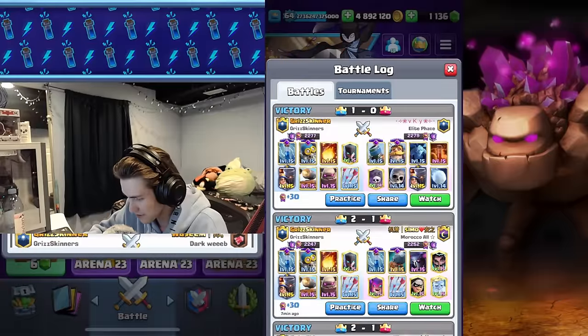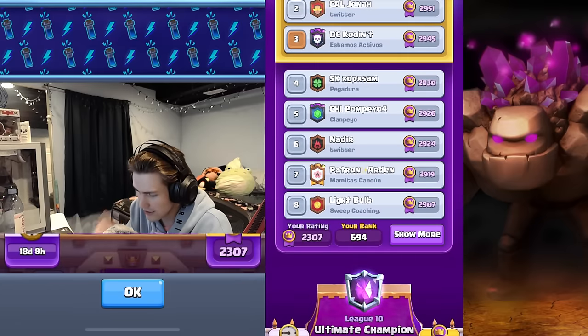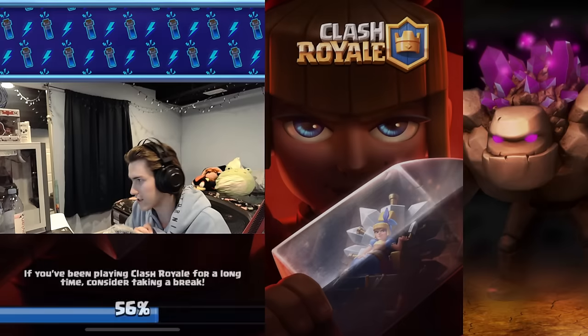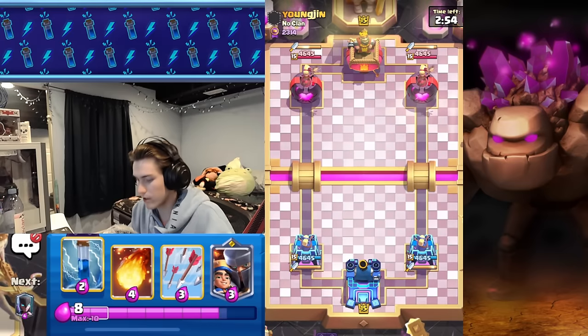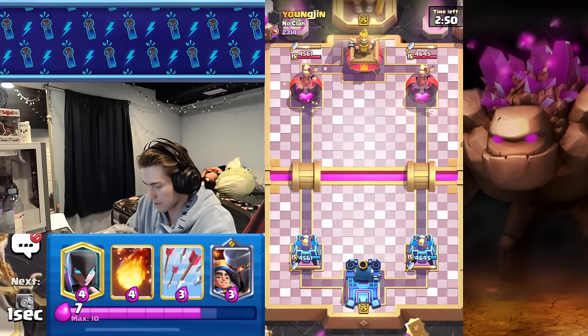Three tough matchups in a row but we're able to clutch it out — we are now 694 in the entire world. Let's keep this streak going. I really like this deck. Is he running Hog Rider? Let's see. He zaps first play — we zap first play too. We're pros for a reason.